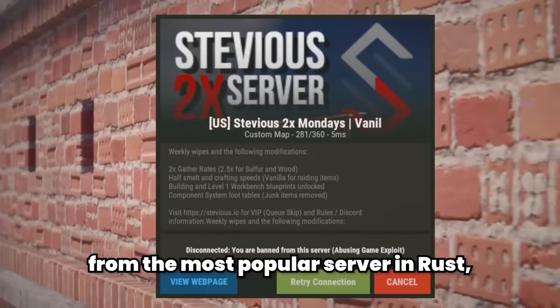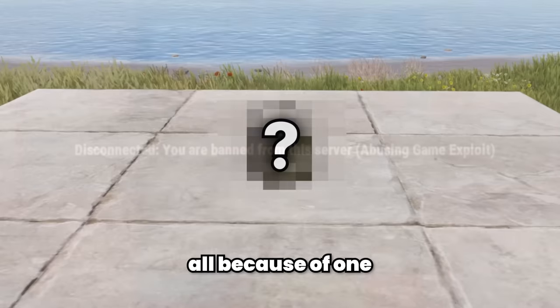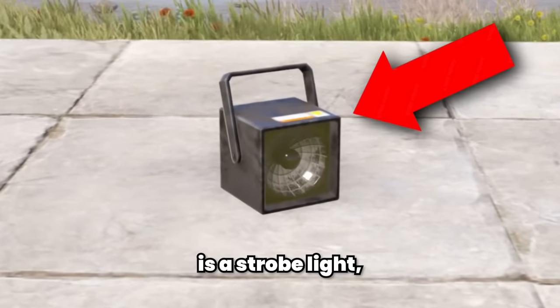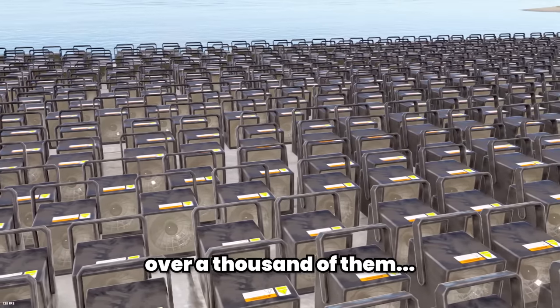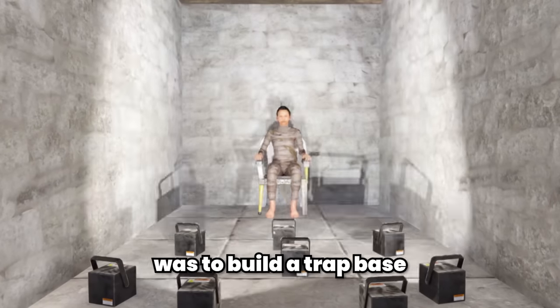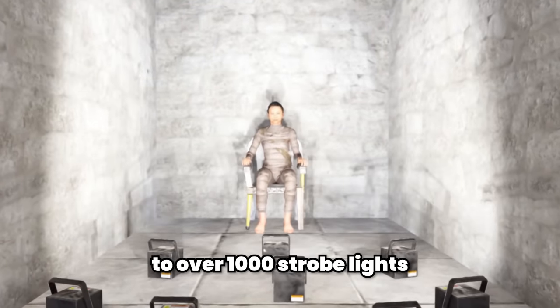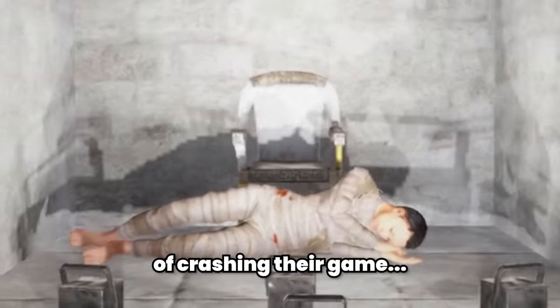In today's video, I got banned from the most popular server in Rust, all because of one completely broken item. This is a strobe light, and today we're going to be placing over a thousand of them. The idea was to build a trap base that subjects your victims to over 1,000 strobe lights, with the end goal of crashing their games.